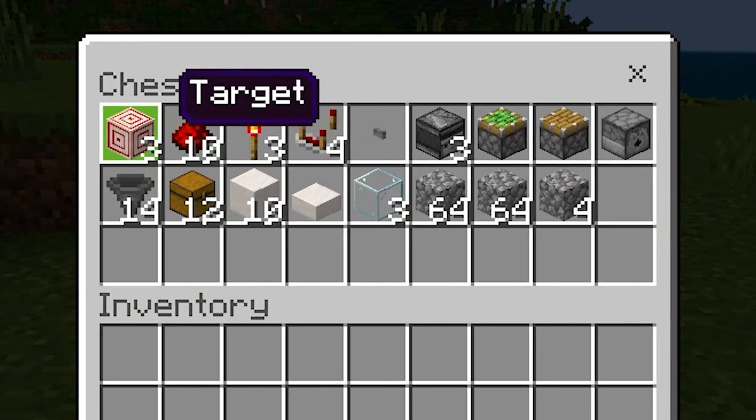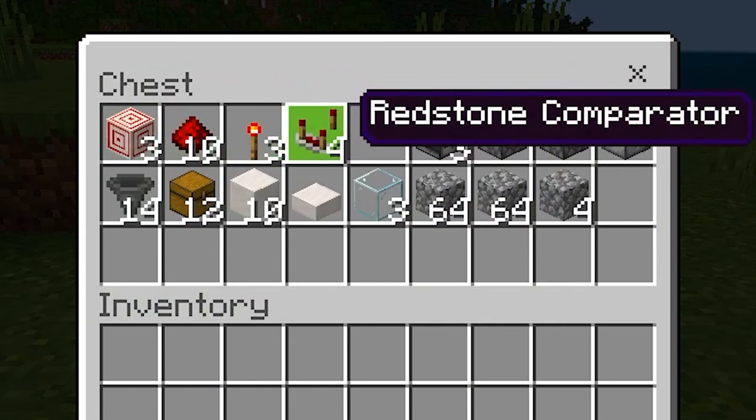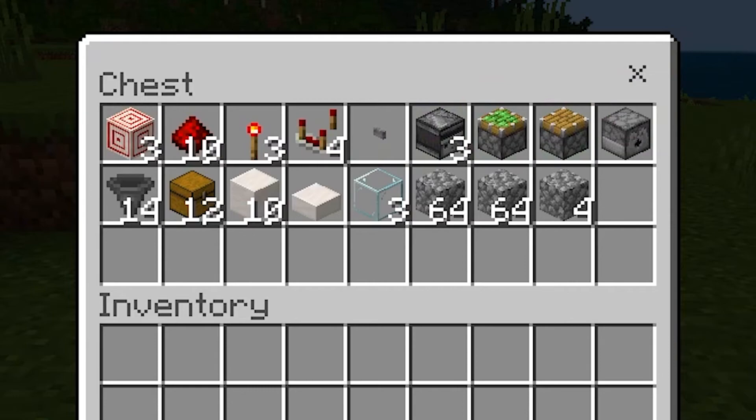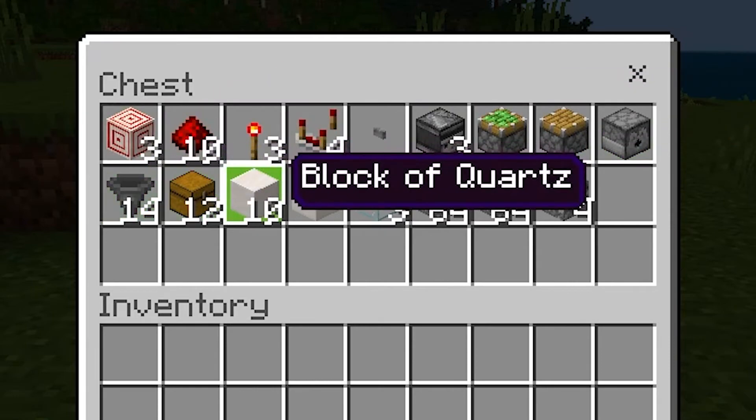These are the items you're going to need. The cobblestone are the filler blocks that you'll need to put in the hoppers, so you can use any blocks like dirt, cobblestone, or deep slate. The quartz is the building block.